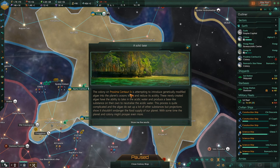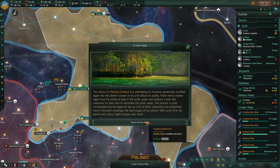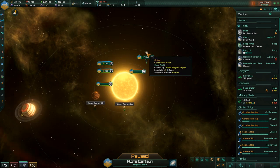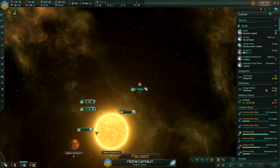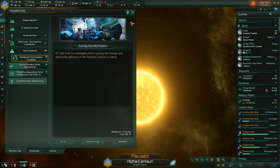Polymium on Proxima Centauri B is attempting to introduce genetically modified algae to reduce ocean acidity. These algae can survive in acidic water, and the acidic seas modifier has been removed. I think we have that on the other colony as well — on Chiron — and it looks like that project went so well that the other colony decided to do the same. Both have now removed the acidic seas modifier.